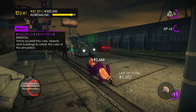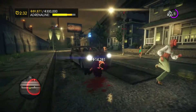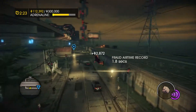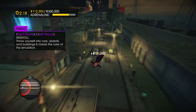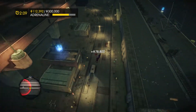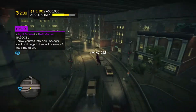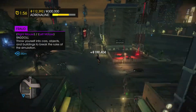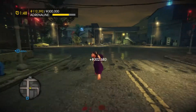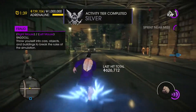Obviously you cannot die in this mode. I don't quite understand how the math works as far as getting a bigger bonus. We're going to get gold here. Hell yeah — jump straight to silver. I don't understand exactly how the math works because sometimes it seems like I do a regular hit and get a ton of money for it. So I'm thinking maybe speed has a lot to do with it.